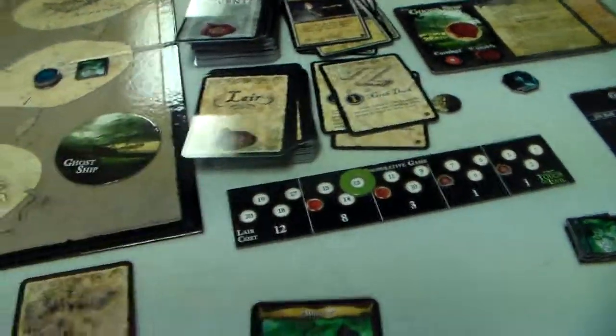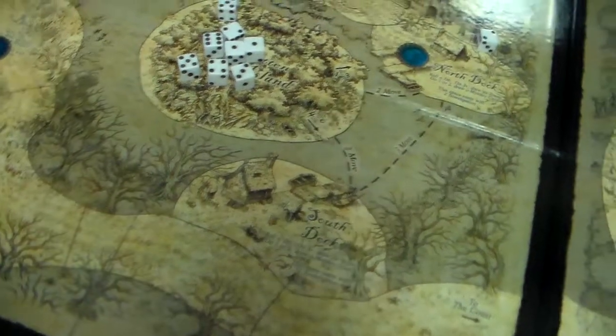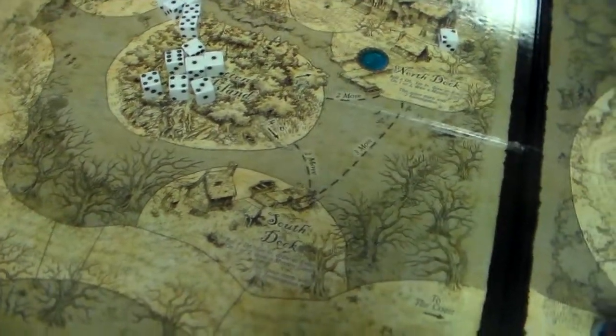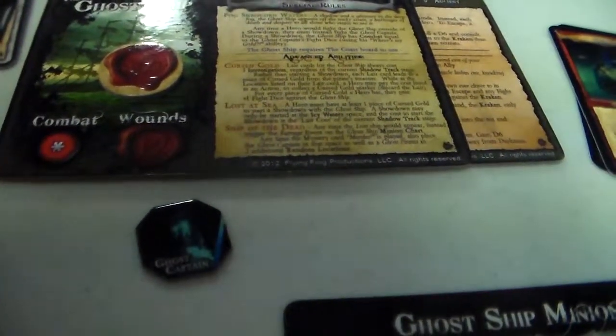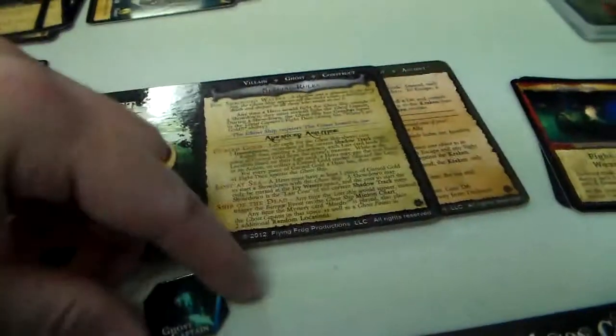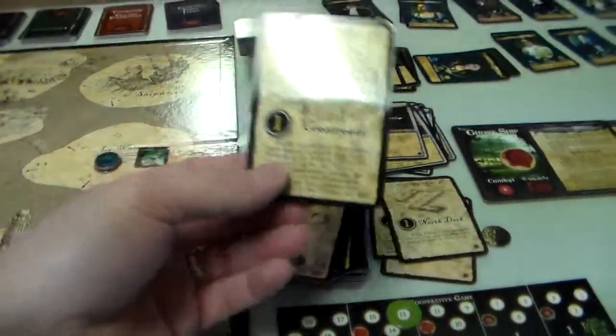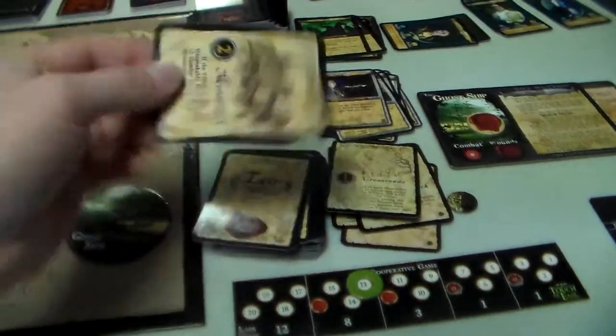The random location is the north dock, right here. So we put 3 investigation there. And of course, murder: anytime the mystery card Murder is played, also place the ghost captain plus ghost pirates in 2 additional random locations. So he's going to be here, and we put 2 ghost pirates — one at the crossroads and one at the monastery. Yikes.